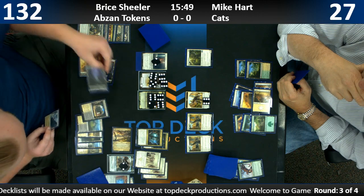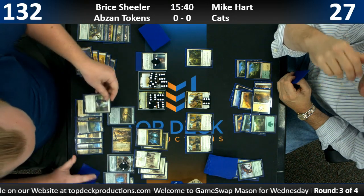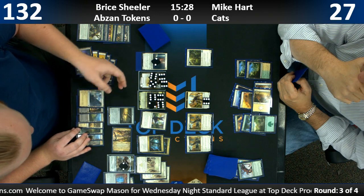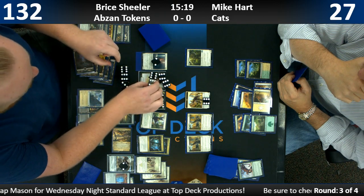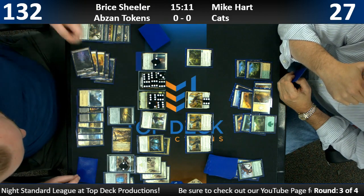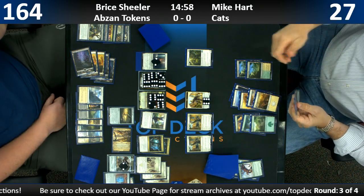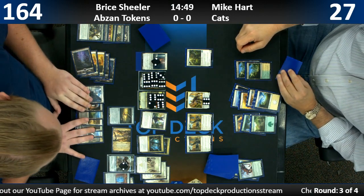Is it lethal yet? Mike's had one card in hand for probably most of the game and Bryce hasn't been attacking. We have no idea what it is — he's definitely not showing the camera. If it's Settle the Wreckage, we're told it's a land, but Bryce doesn't know that. And Mike's still going to hold it up like it's a Settle the Wreckage. Even if Bryce swings in and gets settled, he'd still get 24 tokens back, and then it's lethal.